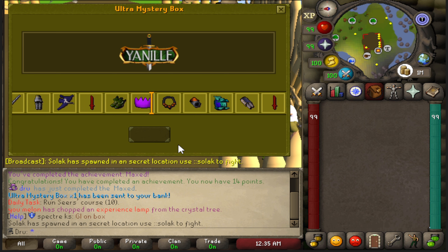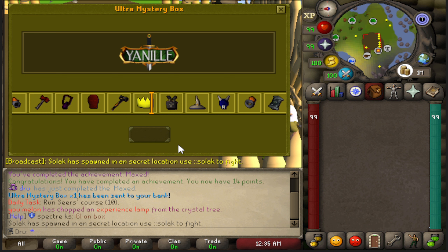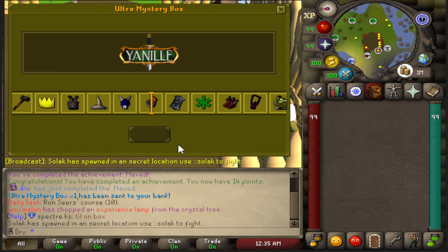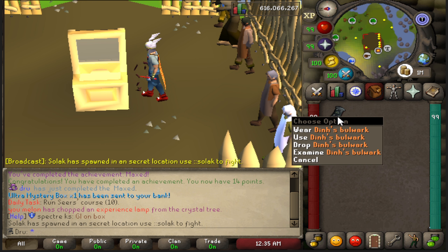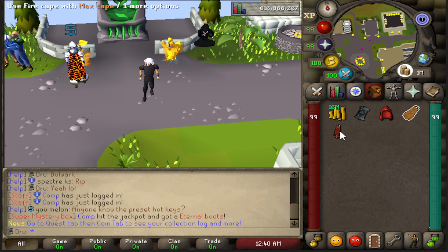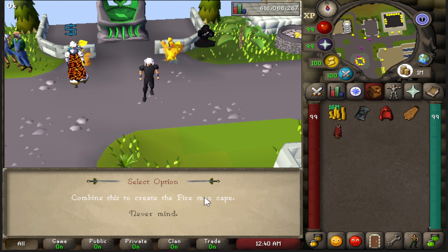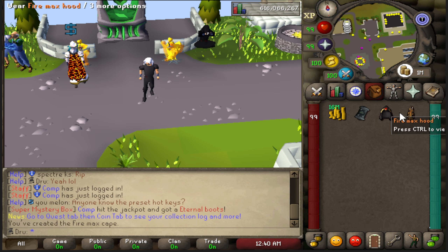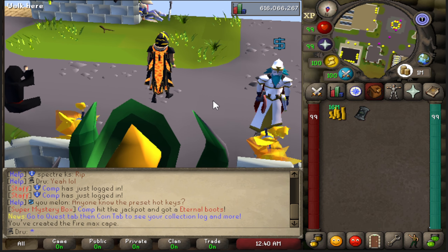Speaking of achievements, I actually did get an ultra mystery box for maxing — it's one of the rewards from the achievement table. I opened it up and got a bulwark, which is not very good. It's kind of a waste of a box, but that's okay. I also went ahead and created a max fire cape. I really like how this looks and there's no reason not to, because it keeps the same stats as a fire cape and looks really cool — and you get to show off that you're maxed.